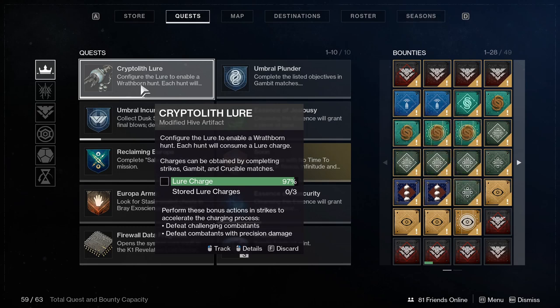How do you charge it? By grinding Gambit, Strikes, or PvP. But don't worry, I figured out a little bit of a trick to getting your lure charged uber quickly with minimal grinding.